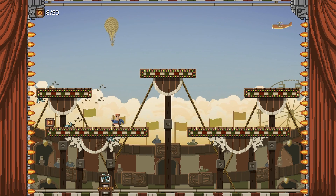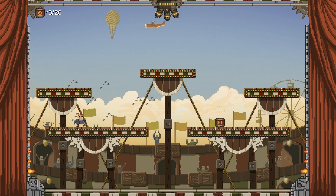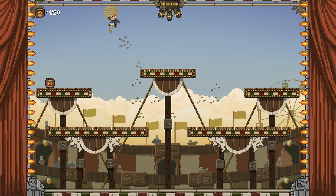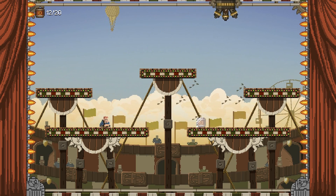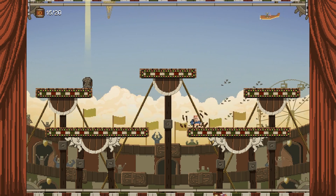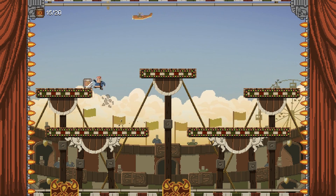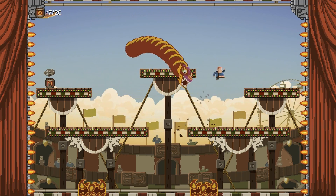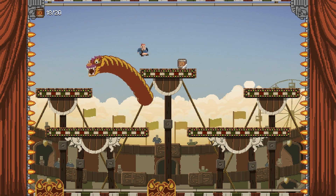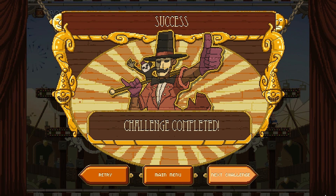I think I can walk under it. So we have 13 out of 20 barrels. That's some kind of dragon — like a Chinese New Year's thing. Alright, just one more barrel. Challenge completed. Success.